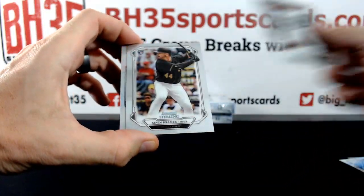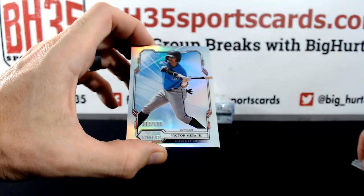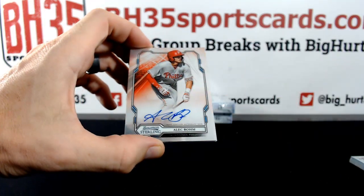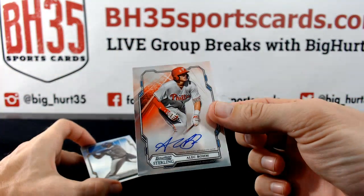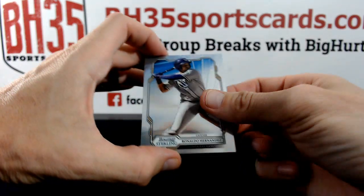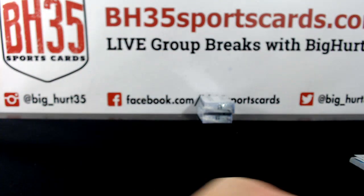Christian Stewart. Kevin Kramer. Victor Mesa Jr. — not Victor Victor Mesa, but his little brother. To 199, Alec Baum, Phillies. Hernandez and Urias. Sorry Keith, that was defensive.